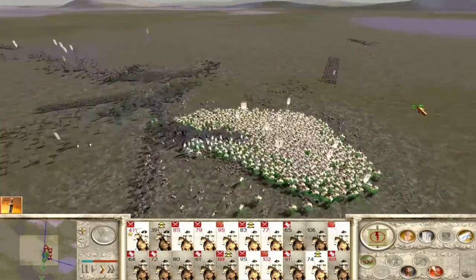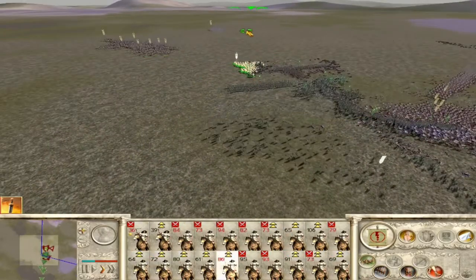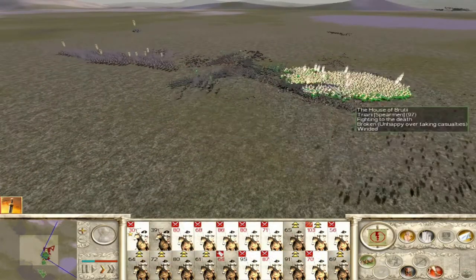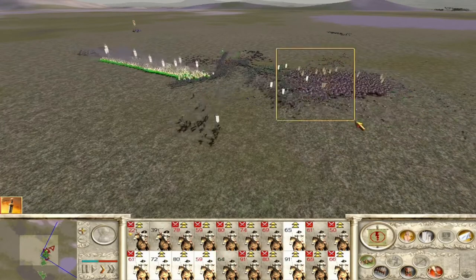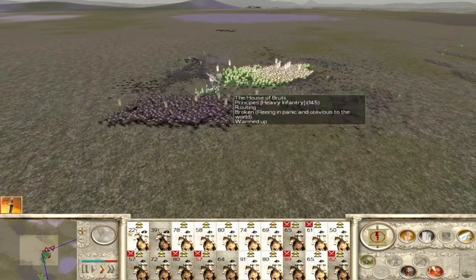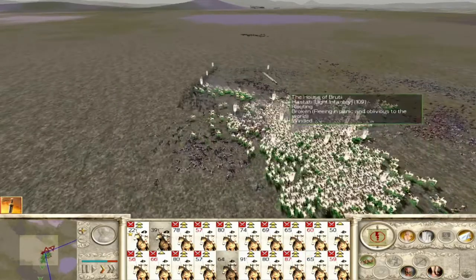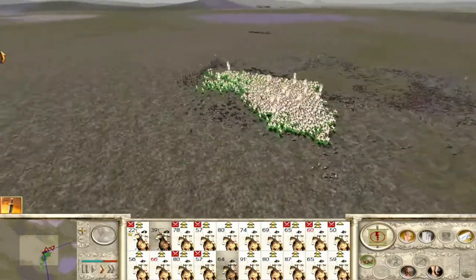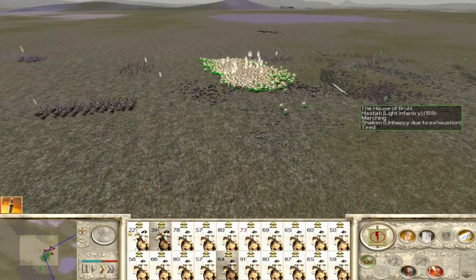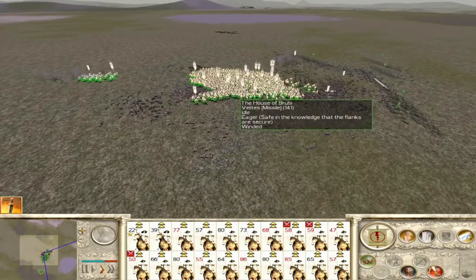The hastati are resisting actually. Let me use the horn. Those guys are triarii — let's get the principes. Look at that, now the mass rout is coming and we can just go to town on them. Now we have our blob back. The triarii are out of the fight and now we can just go from unit to unit and beat them. Boom — routed! We can just keep jumping.